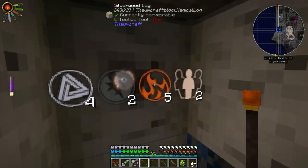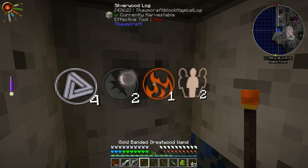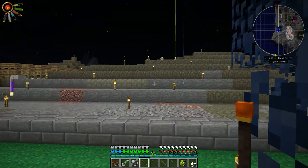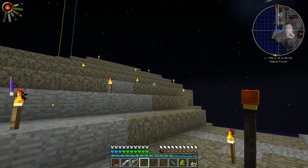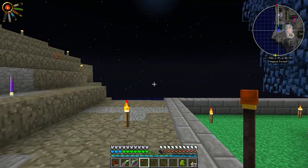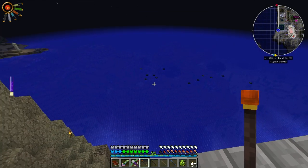There we go - we have a little bit of fire in here, and that's it. It looks like we might also be all full on the black, so we just need blue, red, and yellow, and we should be able to find a fair amount of that out here.